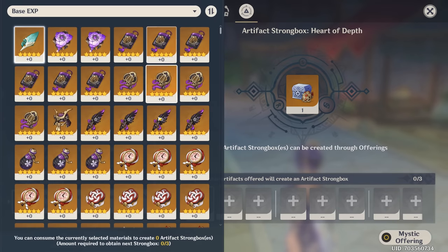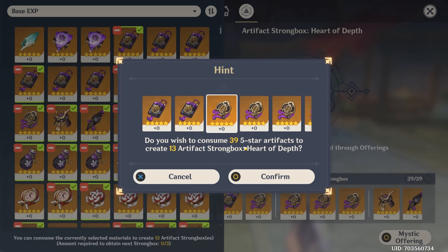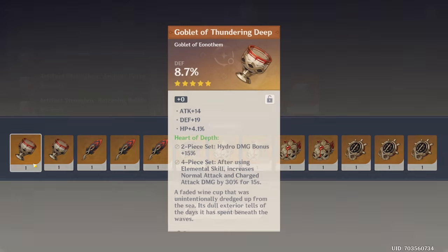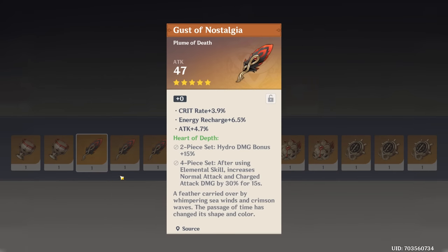Let's go to the strongbox — toss in a bunch of stuff, it's gonna clear out my inventory as well. I'm throwing in 39 artifacts to get 13 back, we're losing a bunch of value essentially, but if we get a good piece it's all worth it. Cryo damage — pretty garbage. This one is very good, I like it a lot — lock it.